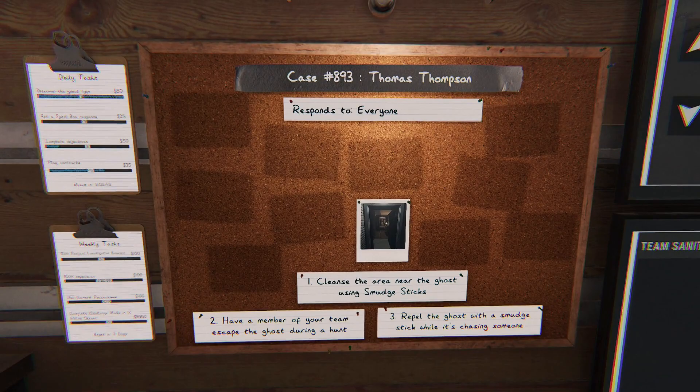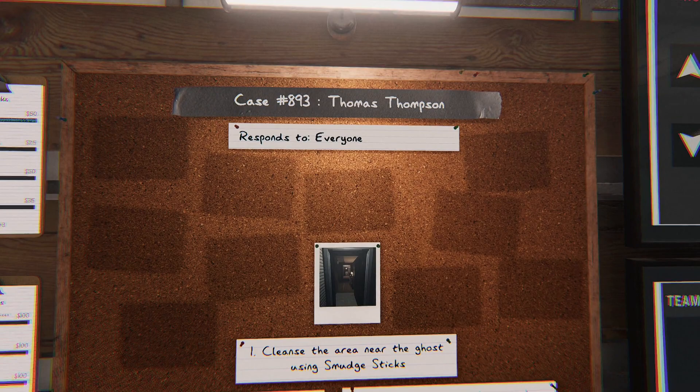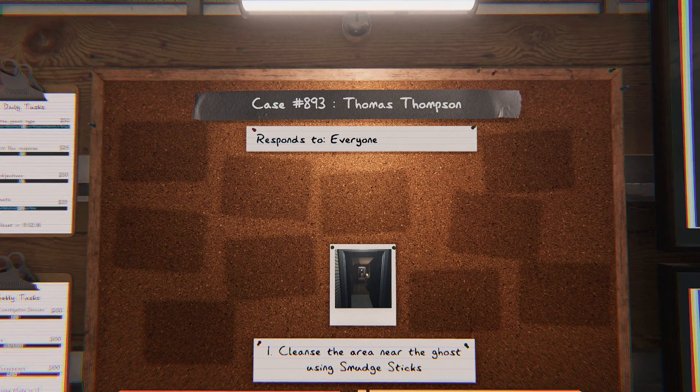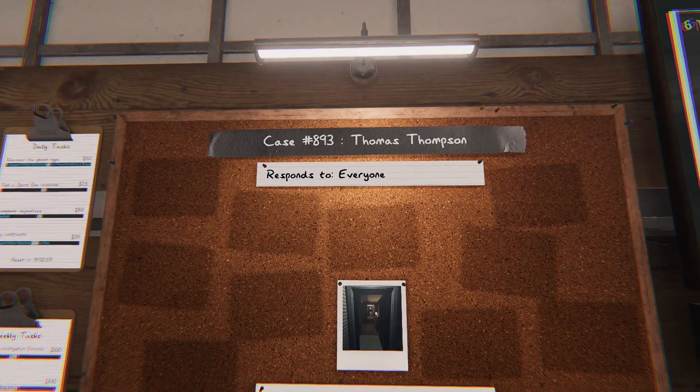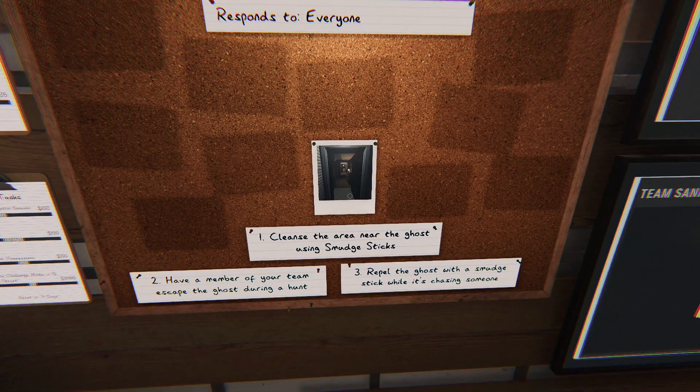We've got daily and weekly tasks we won't worry about those for now. The ghost name this time is Thomas Thompson, and it says it responds to everybody. In single player that doesn't matter since you're alone, but in multiplayer keep in mind the spirit box may not work if it only responds to people who are alone.